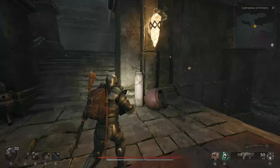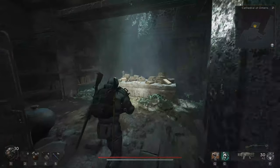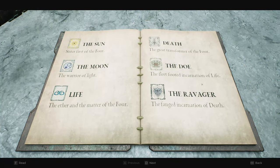This is all solved through this book over here on the shelf. The first page tells you all the symbols: the Sun, the Moon, Life, Death, Doe, and Ravager — those are the ones you need to remember. Take a screenshot on your phone or computer. Death kind of looks like an arrowhead. Doe in my mind looks like a bug but you can kind of get the deer. And then the Ravager is kind of the evil looking one.